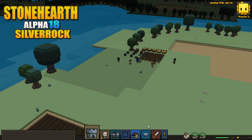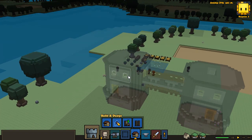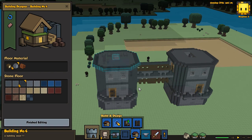Hello everybody, welcome back to Stoneheart Wee Bantle. So today we're gonna continue with Silver Rock, we're gonna continue to design our gate here, which we are getting more and more closer to pretty much having this done.